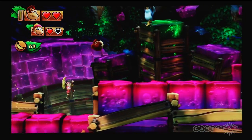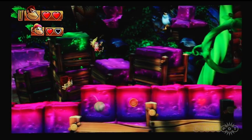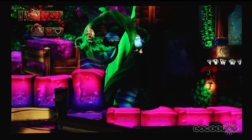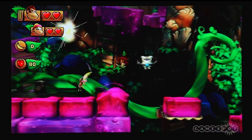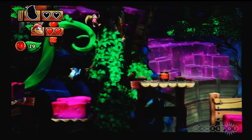Something really cute here too — if you listen, you can actually hear Dixie being relatively playful. She's the most playful of the new buddies and kind of always having fun. This level is on the fifth island, actually. The level is called Jelly Jamboree.